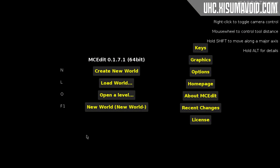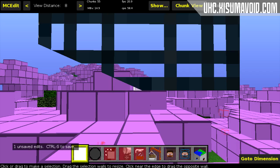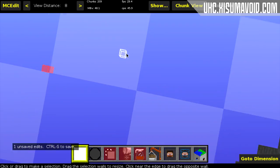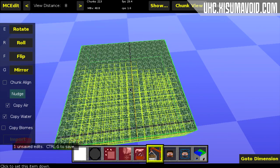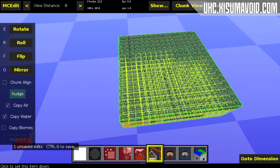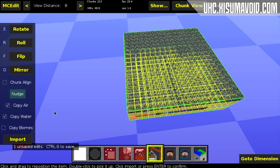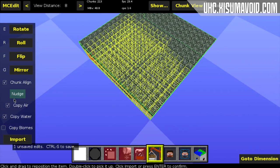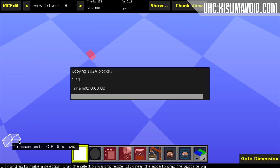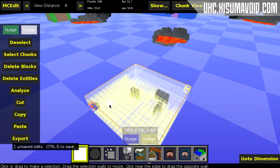The next step is to import the schematic into the world using MC Edit. Load up MC Edit and open the world that we just created. Look directly downwards and hold down Z to go all the way down to the bottom where you will see these big blue squares. Click on import and select the schematic from wherever you saved it from the download, then click on one of these big blue squares which will place it at the very bottom of the map. Once you have done that, click on chunk align on the side so it aligns with a chunk. Make sure copy air is ticked, then click import.